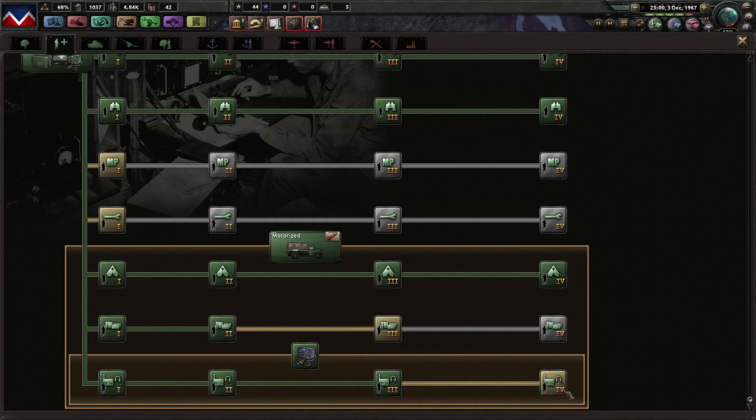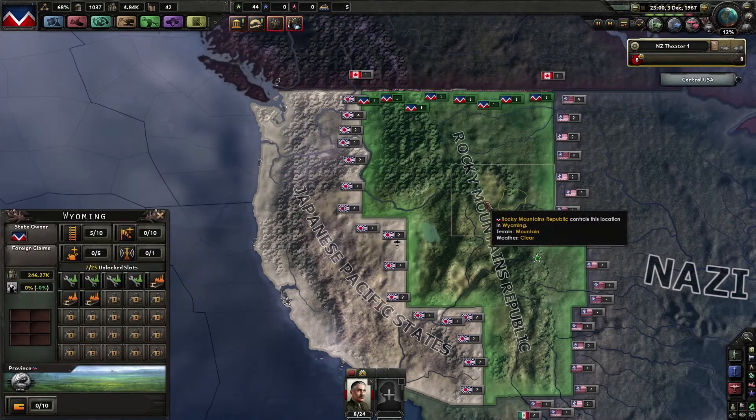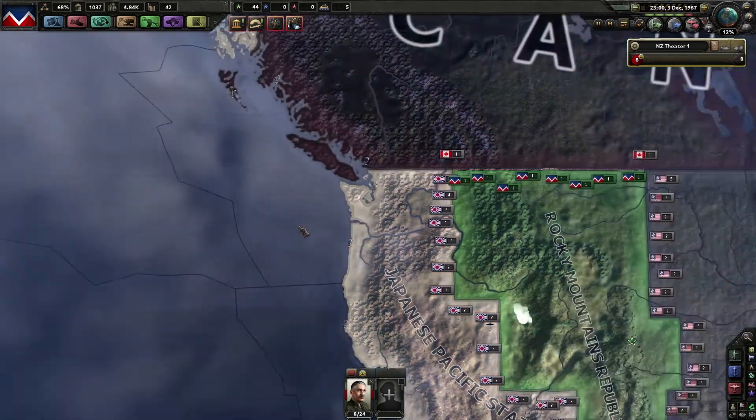We are communists now. Our new leader is John Taylor, leader of the Rocky Mountain Republic — we are no longer the neutral zone. Political power gain is 15% because he's a silent workhorse. Nice.